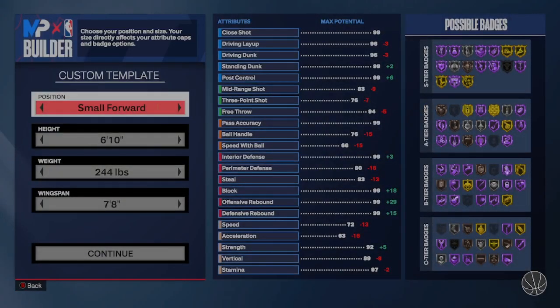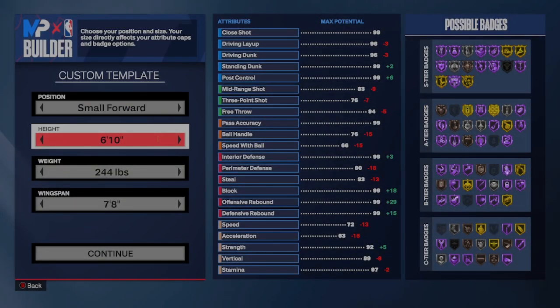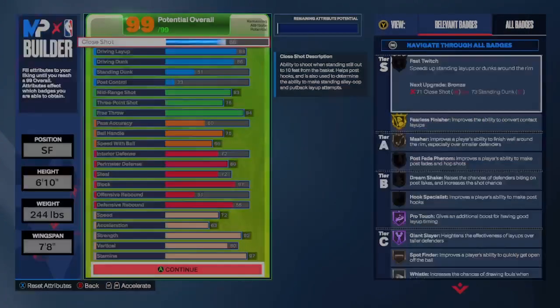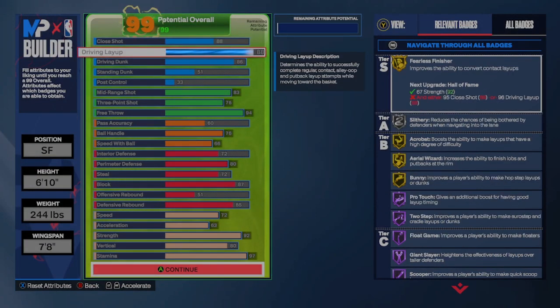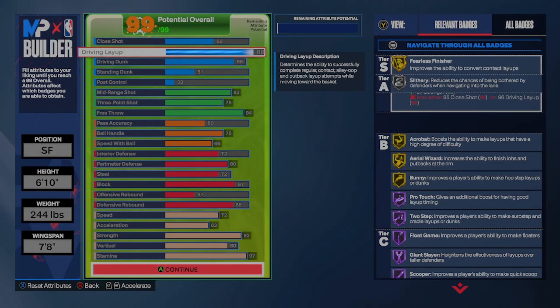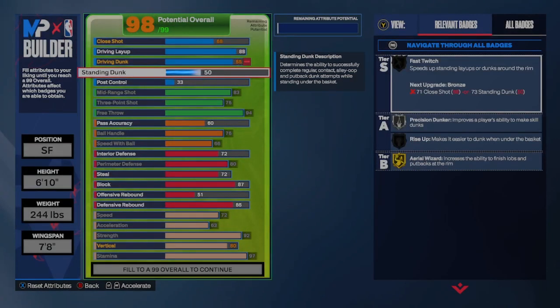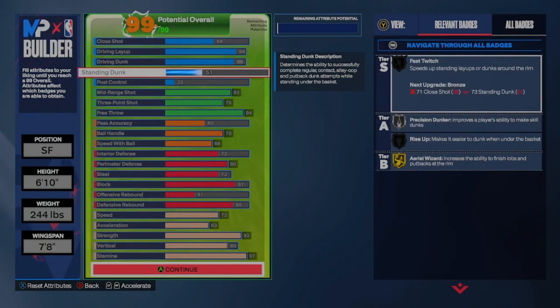Alright, so you're going to go small forward, 6'10", 244 pounds, 7'8" wingspan. Here we got the 88 layup, get all these Hall of Fame, high drive and dunk, standing dunk — kind of matters, up to you.